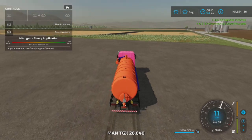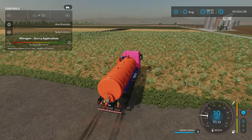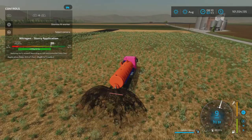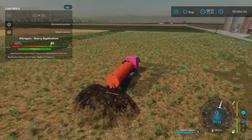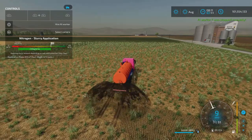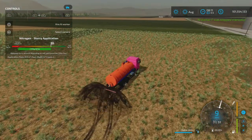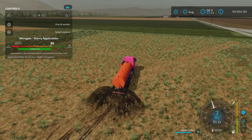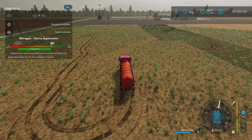Now, if you have water in this tank and you go up to a field and forget you have water — thinking you'll fertilize the field — and you hire a worker, the worker will go ahead and animate the spreading, but the water is not actually going down. If you turn it on manually you can spread water on the field, but that's not putting any fertilizer on there, it's just emptying the water tank.